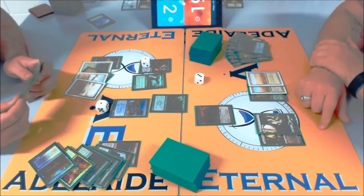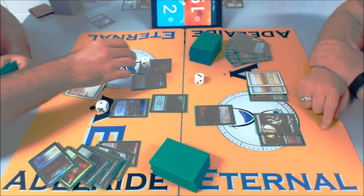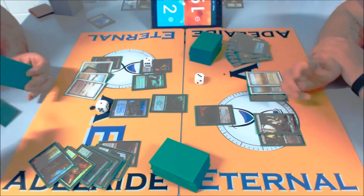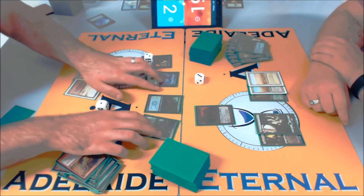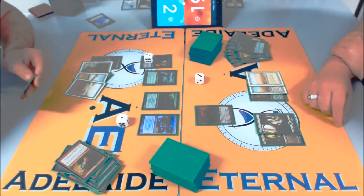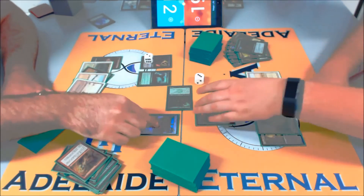Down to no cards. I don't think there are too many outs he really has for Thrun, other than some kind of Toxic Deluge — but even then, swing here for six. We can literally count his outs. Does he run Deluge? Deluge is not in there and same with Damnation.